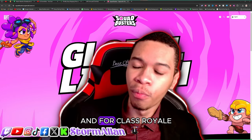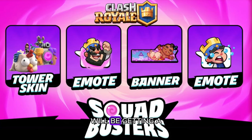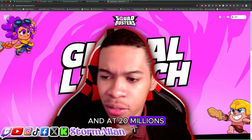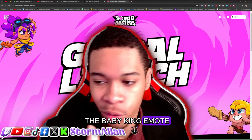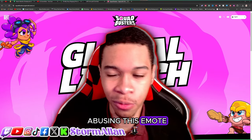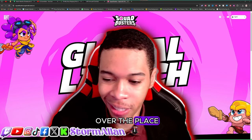For Clash Royale, we'll be getting a tower skin at one million, a King emote at 10 million, a battle banner at 20 million, and at 30 million we'll get a Baby King emote. I can already see people abusing that crying emote all over the place.